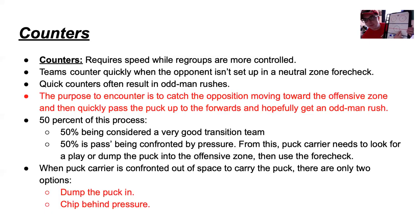When we have the puck, there are two options when the puck carrier is confronted out of space: dump it in or chip behind pressure. For the dump-in, we always have to make sure we cross the red line before doing that, because if we don't, it'll be called icing and we have to come all the way back into our own zone. We can dump the puck in the corner and go get it. If you don't have enough room, chip it behind and go around the D to get that puck and go in. In games, we cannot be slow on this because our opponents will get the puck and cause turnovers.